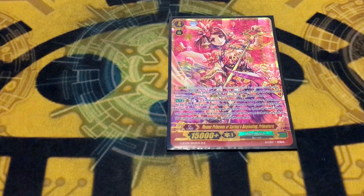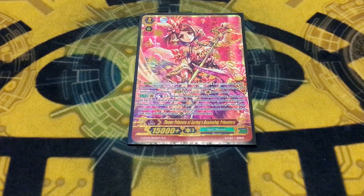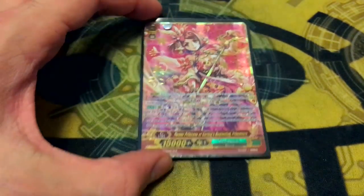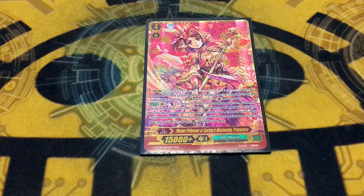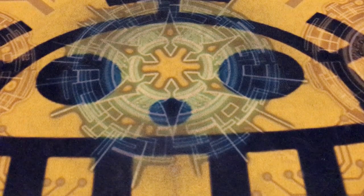One copy of Flower Princess of Spring's Beginning Primavera — that dank Secret Rare, one of only about 12 different Secret Rares. I want to give a shout-out to my boy Axel Joshua Lee, the Grandfest California Champion, who hit me up with this really, really pretty card. It's still amazing with Bloom — it's the GB8 but can be used earlier, and depending on what you have can hit higher numbers. She's a great card. You gotta run Primavera if you're playing Bloom.